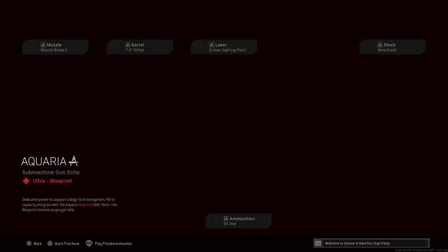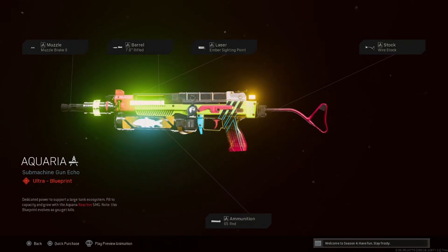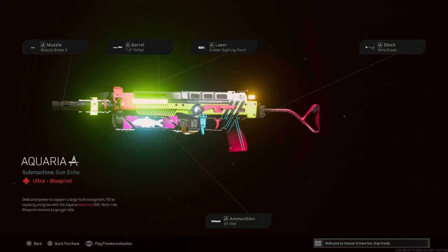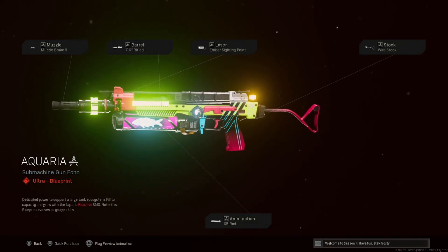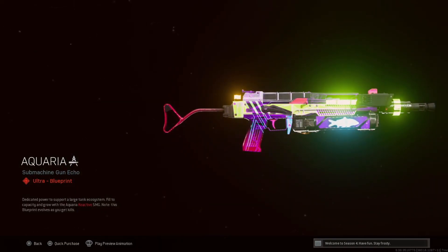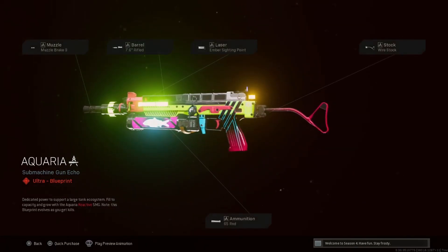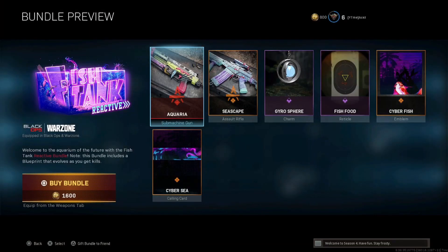Starting out with the Fish Tank Reactive Bundle, we have the Aquaria for the Bullfrog, and this actually looks pretty dope. We have the muzzle break, the rifle, the ember sighting point, wire stock, and 65-round magazine. This is a reactive so you'll have to get a couple kills to activate those reactives. It doesn't say it on the bottom, which is throwing me off, but you can see the stuff changing around different colors. I assume it's probably 5, 10, 15, 20 kills in multiplayer and then maybe 100-300 in Zombies.